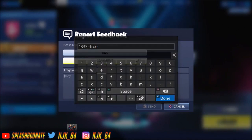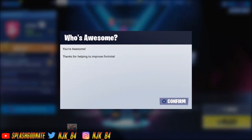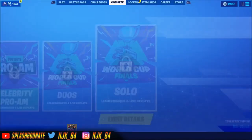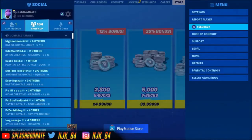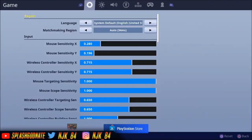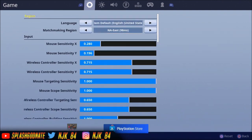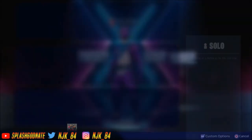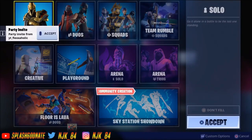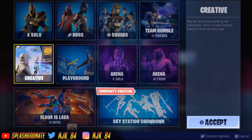The '1833 equals true' part is very important. Click Done, let it sit there for a second, then click Send — it'll say 'okay, you're awesome.' Then go to your Settings and find where it says matchmaking region. I'm West, so I'm gonna change it to East and apply it. Once you've done that, go into any game mode — I'm going to go into Creative.